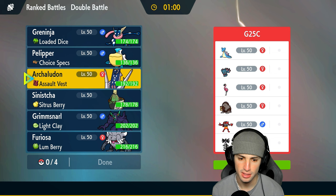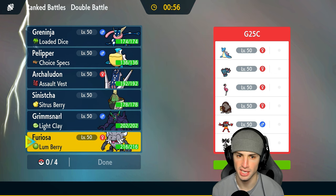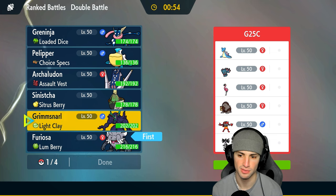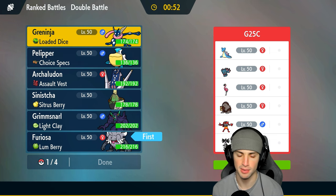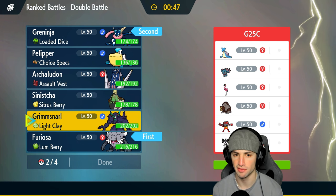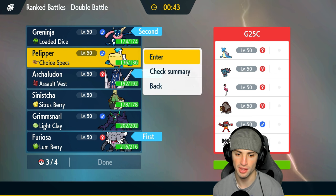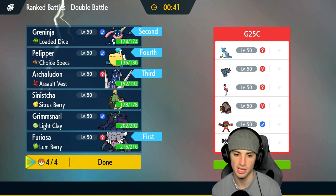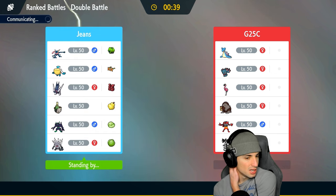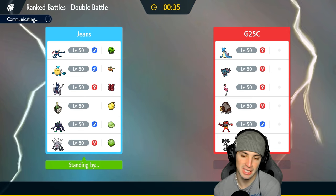I could honestly just go into Greninja and Annihilape, which could be pretty good. They got two Fake Out users — it would nullify Intimidate if they want to go into that. So yeah, I'm going to end up going into both of these guys. I could Terastallize Ghost if I see a Fake Out on the field and I can really start to get after it. That's my lead, and I think we bring Archaludon and Pelipper in the back.